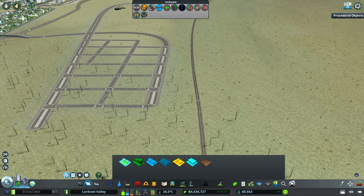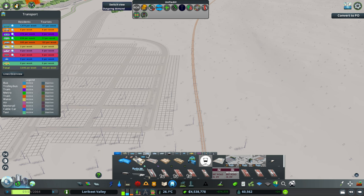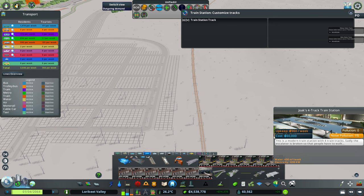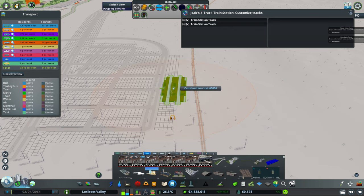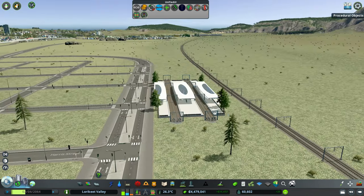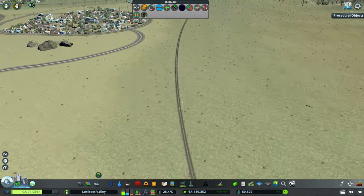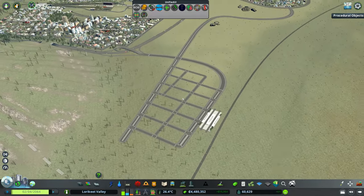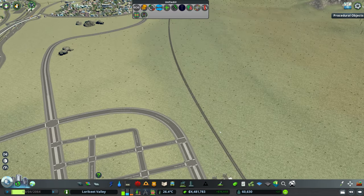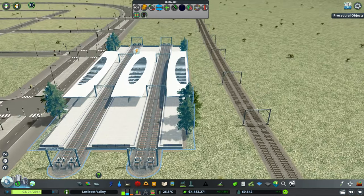We'll probably get a station right here — in fact, I might lay that down right now while we're thinking about it. We're going to use the Jokester track station once again — big fan of this one. And what I'm also going to do is convert one of these to a metro track — interesting, you might say, and interesting indeed.